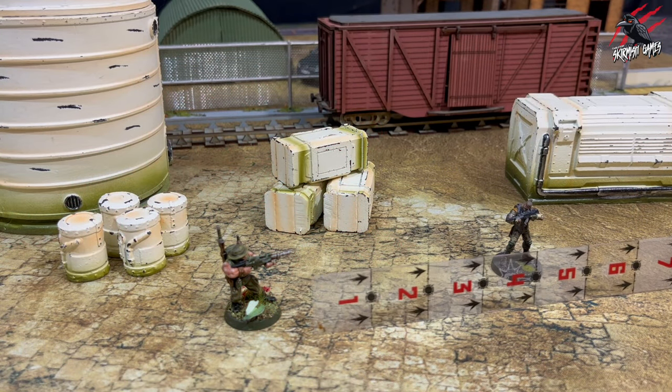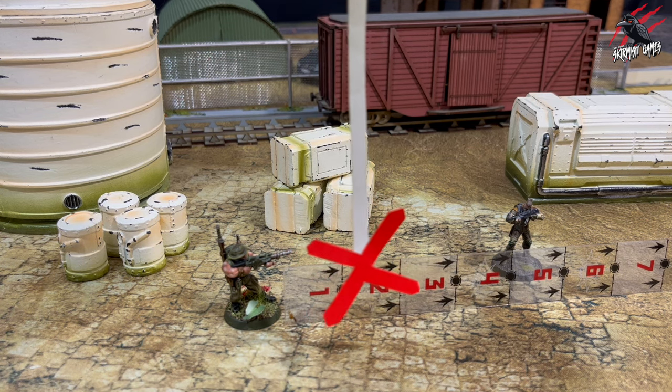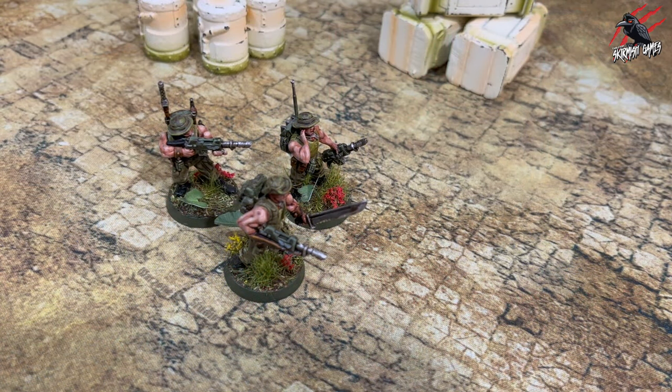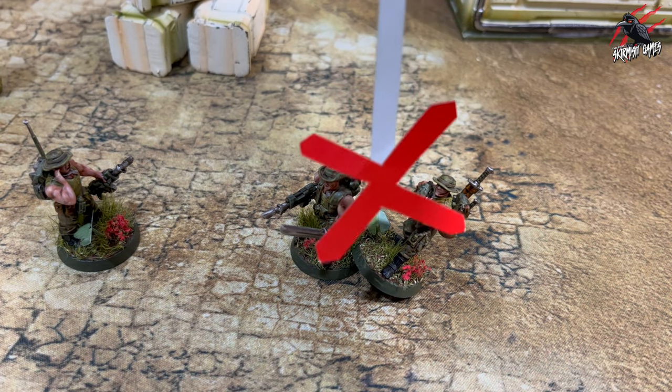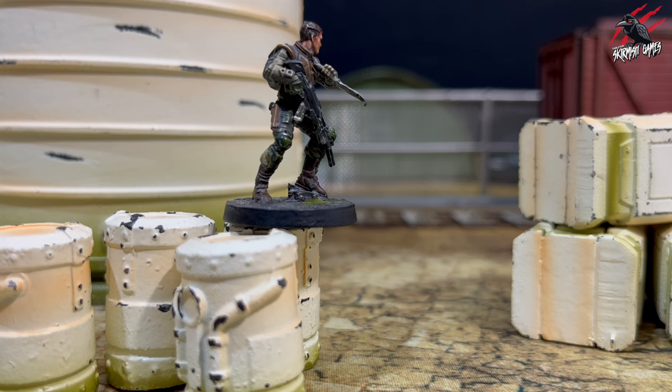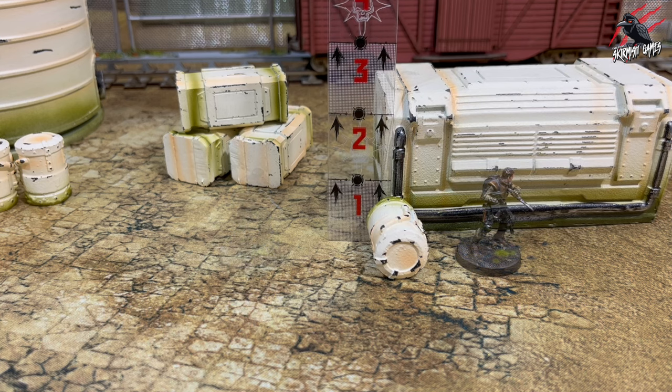Now let's cover the fast, fluid, and dynamic movement of Rogue Warriors. Pre-measuring is not allowed. Friendly models can move freely over other friendly models, but they can't end a movement with their base on another model's base. Whenever they move, they must finish on a flat surface that supports their base and allows them to stand freely. Warriors can move over obstacles or terrain less than one inch high as normal, but anything over one inch will slow them down — measure the distance up, across, and down.